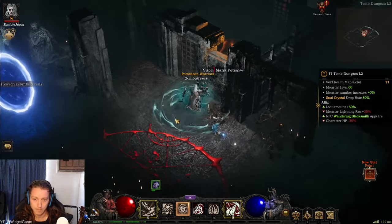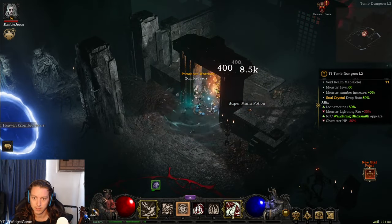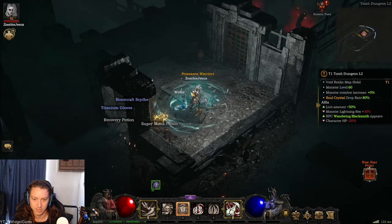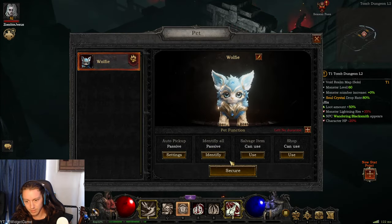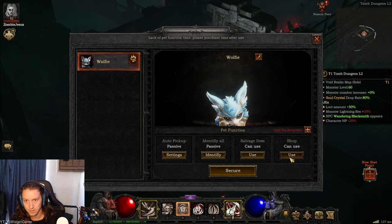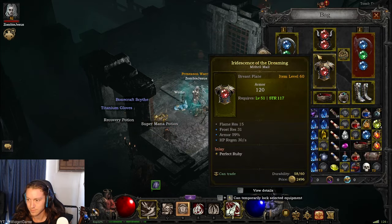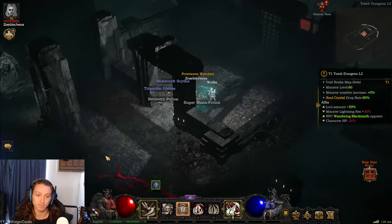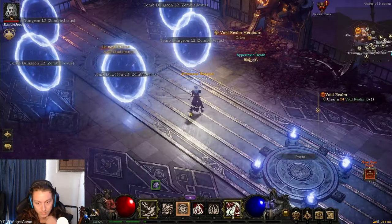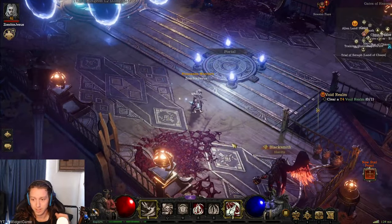So if you're looking for builds, we're talking Bone Blade. Your pet is awesome — it runs around grabbing stuff for you. You get like time for your pet that keeps it active. It's basically a whole shop and upgrade station that you can take with you.